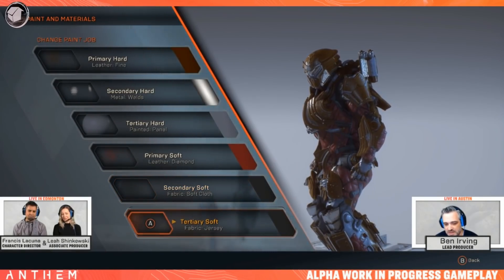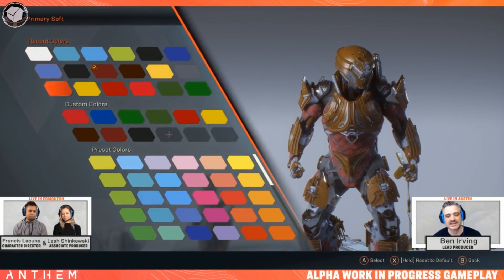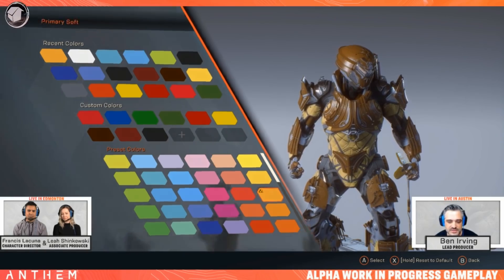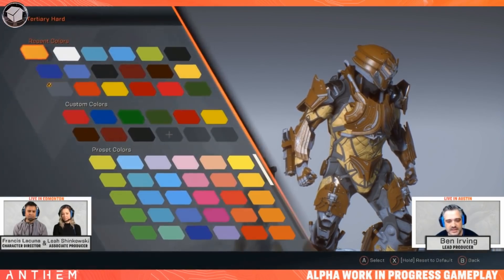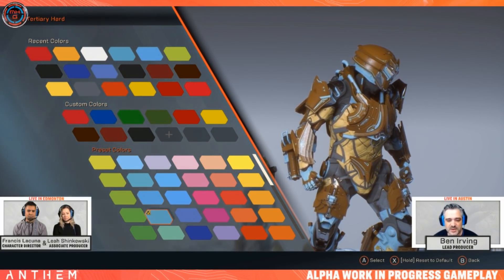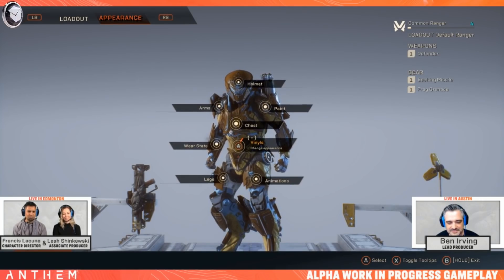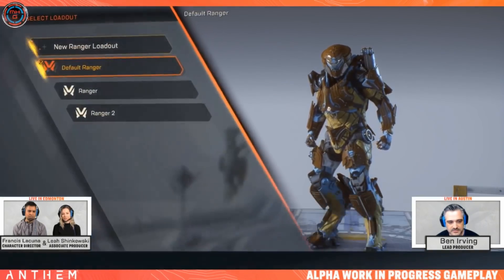Early on we were trying to work out how the system would have a lot of depth but also be simple for people who aren't the best with fashion. We got to an interesting place where it's pretty straightforward for someone who doesn't want to spend too much time. If you're a low-key person who just wants to do something quickly, how do we do that? When you create a new loadout you get your default Ranger as a starting point.